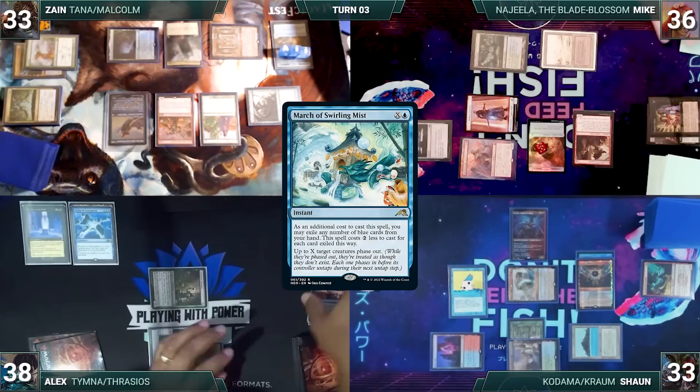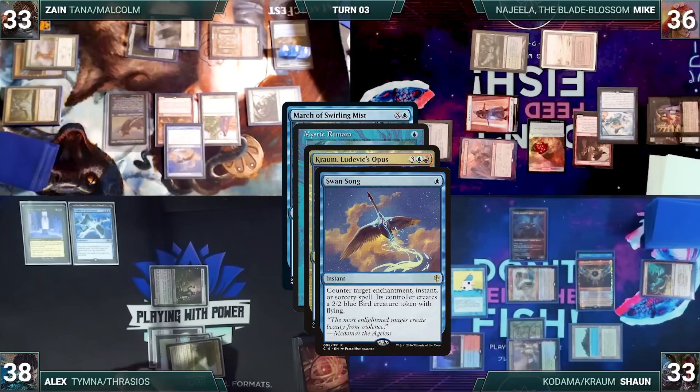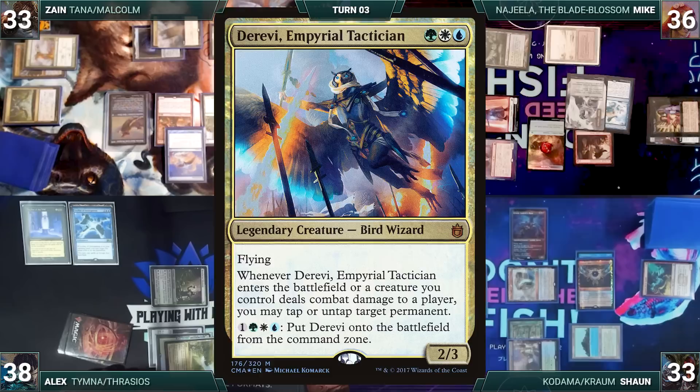After a long discussion, Alex exiles a card from Mike's library face down. Alex then casts March of Swirling Mists, exiling a blue card, targeting both Glinthorn Buccaneer and Malcolm. Remora and Krom trigger, and in response Zane casts Swan Song targeting March of Swirling Mists - Remora triggers and Zane pays. In response Mike casts Elda Domri's Call - Remora triggers and Sean draws.